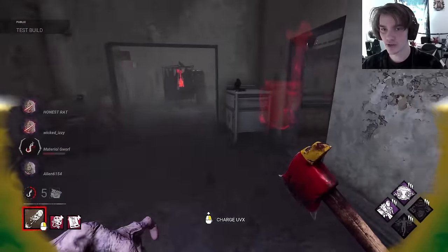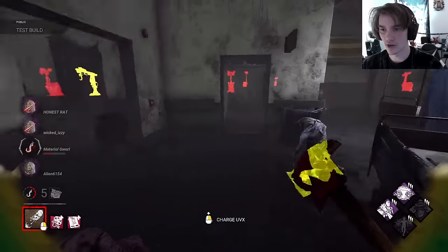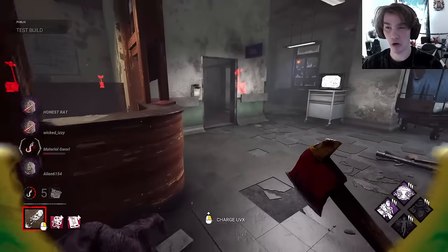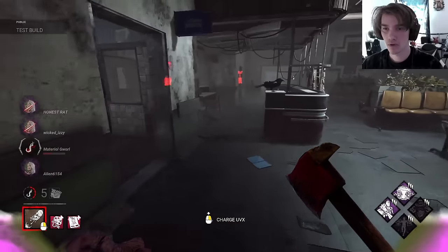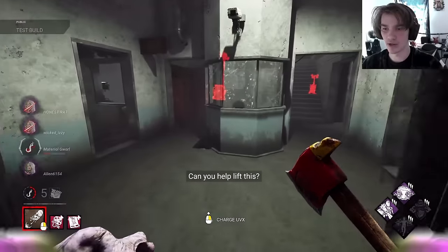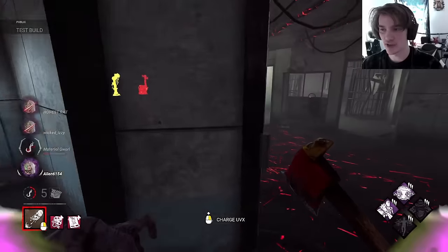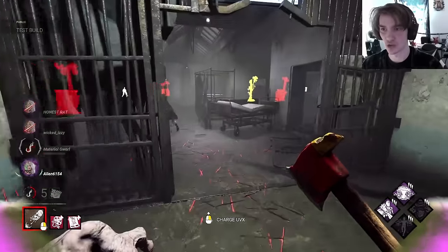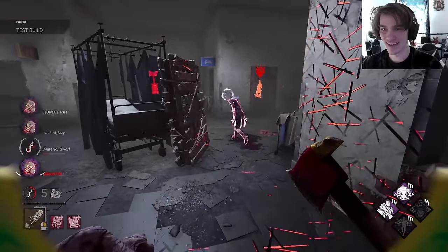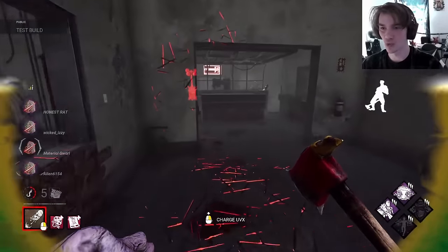Wait, did all my stuff disappear? It looks like my decoys disappeared. They didn't dispel it or anything — maybe because I got a hook? If you cancel that, you lose speed but it's not that much — the cooldown is very forgiving. Dude, you don't even need to break a pallet with this killer. You can just ricochet it.